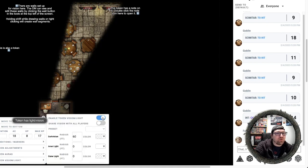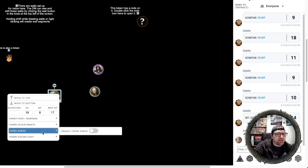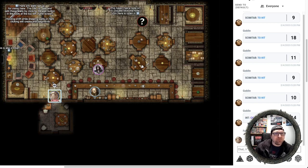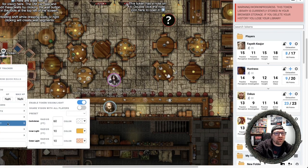If I disable that darkvision, I can no longer see in this room. I can't even move around — I need light. Turning it back on. That's a super high level look at how to make a door. What else is going on in this room? We also have this flame. If I look at the vision and light on it, I've enabled the token's vision and light, and it has a 60-foot range. I also have a 10-foot inner light and a 10-foot outer light.